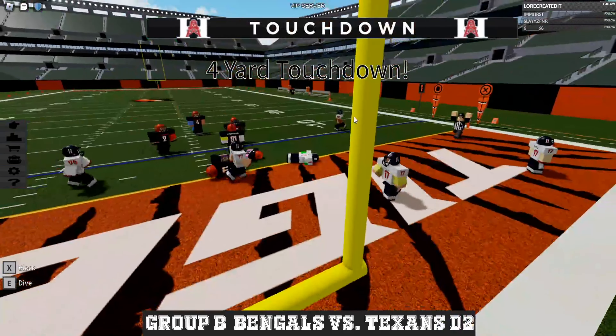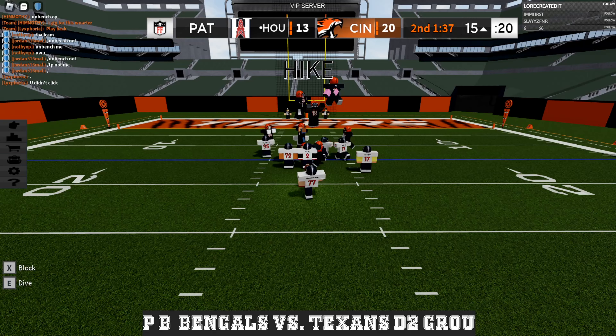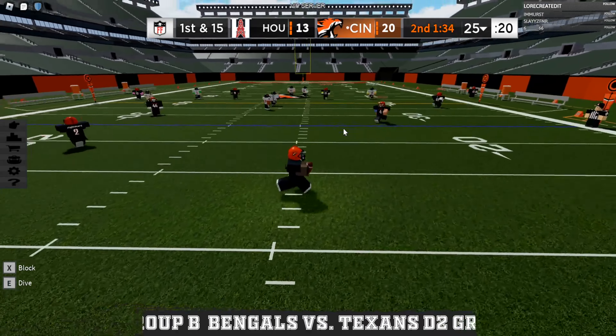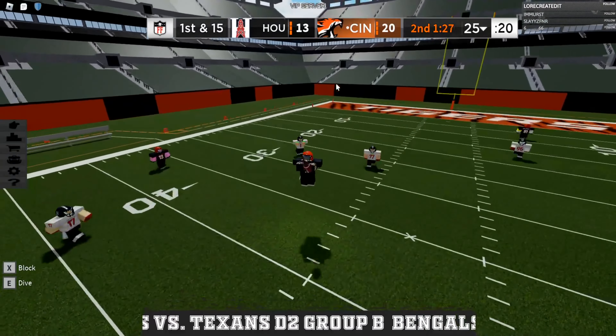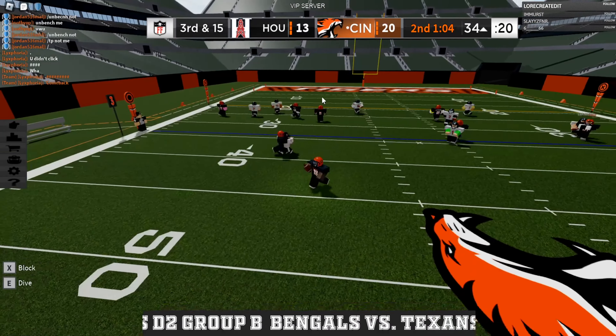He throws the line screen and that defender just — I don't know what happened there. That kick misses. We got Jordan now, and he has all the time in the world. They've got an AFK player in one-D, that's not looking too good for the Texans. That makes it third and 15.